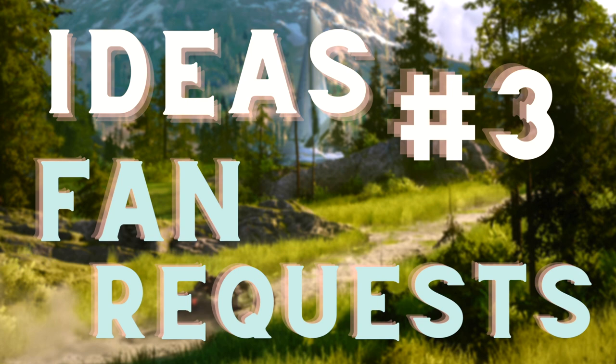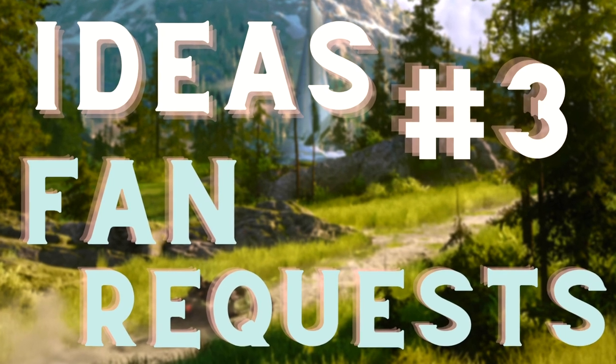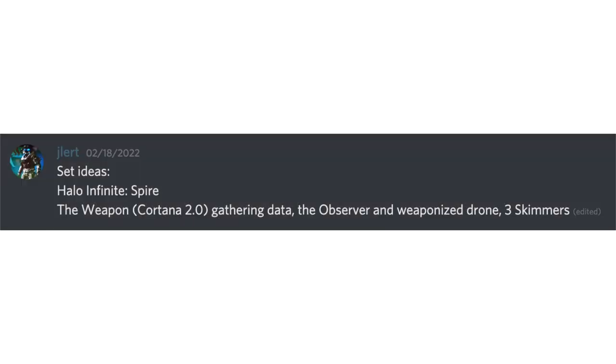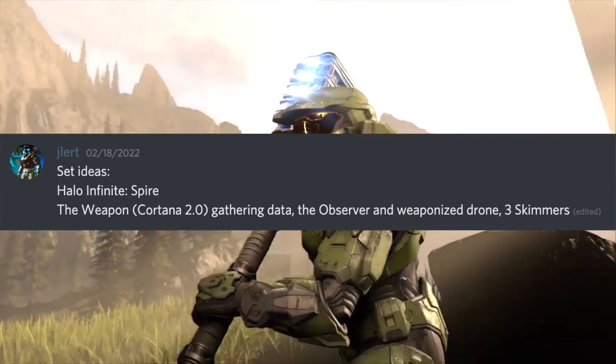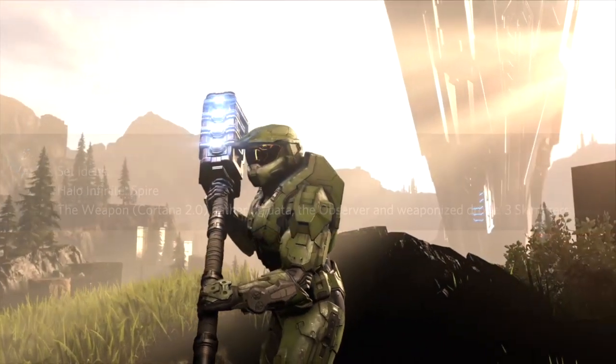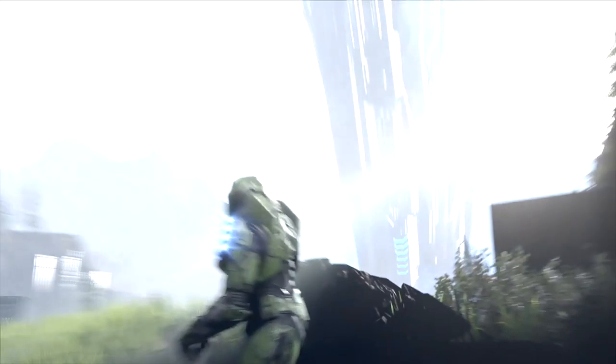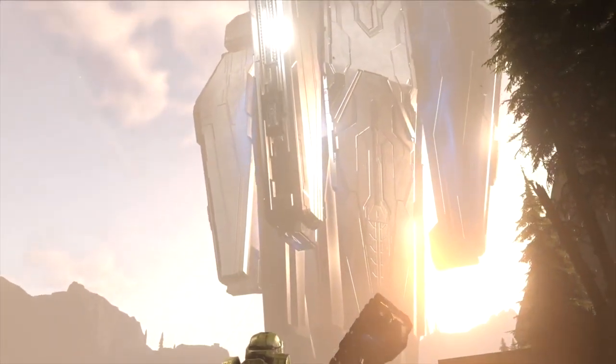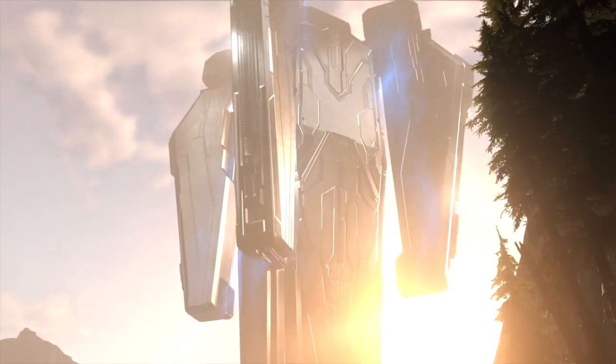Idea category number three is general fan requests — these are just loads of different sets that you, the fans, have asked for. Alongside an FOB, this is something that would resonate with Infinite fans: a Spire, with the Weapon gathering data, the Observer, and a weaponized drone, maybe with some Skimmers as well. The Spire is a dominant location in Infinite, a very iconic Forerunner structure — so let's bring it to Mega.